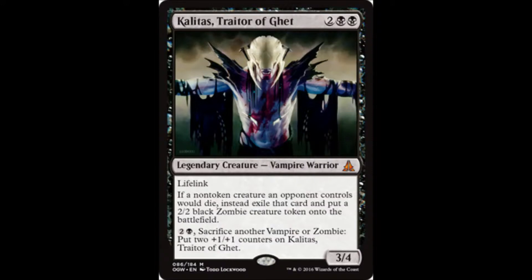But the card for today is — I'm going to call it Kalitas, Kalitas, I don't know what it is. Traitor of Ghet. I can say Ghet. I know how to say that one.